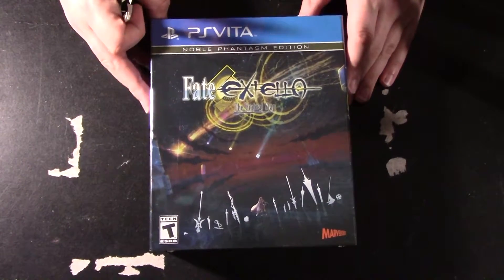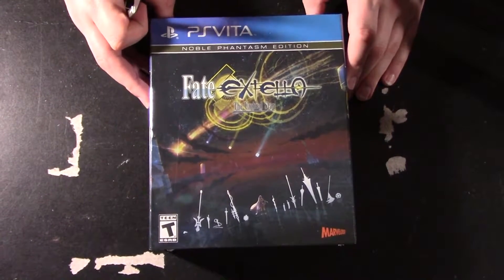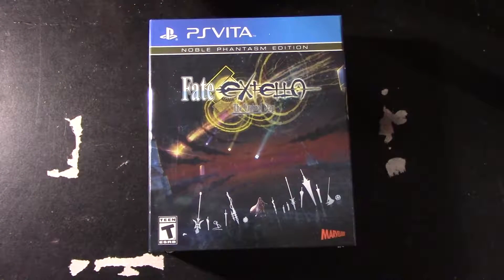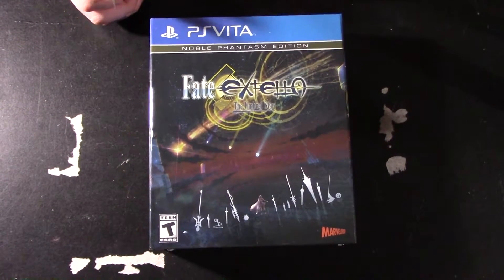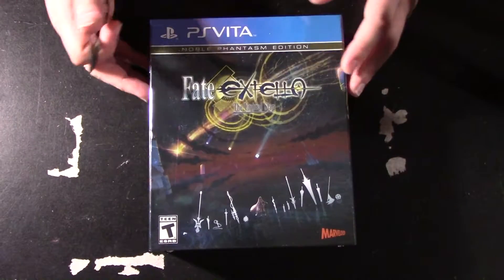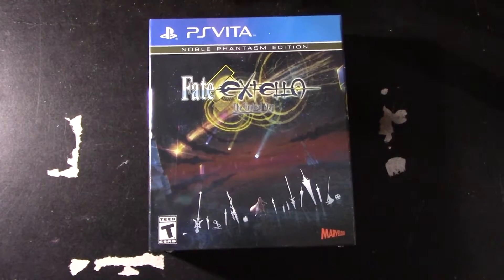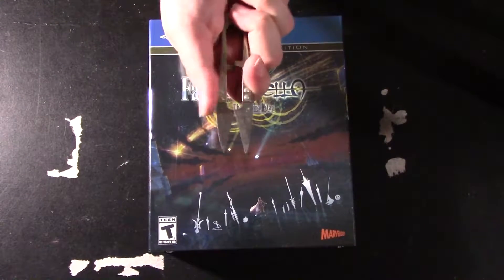Noble Phantasms — if you've ever watched Fate/Stay Night, Unlimited Blade Works, or Fate/Zero — are like finisher moves tied to a specific weapon type. It's their special attack, kind of like what you'd find in a special attack menu. Anyway, we're going to open this up.